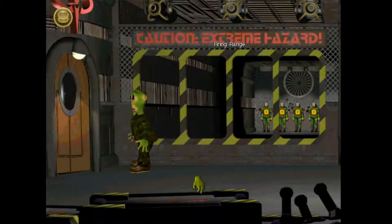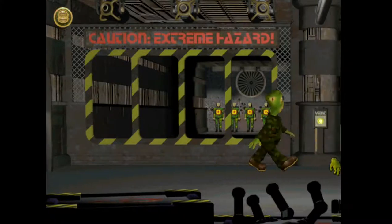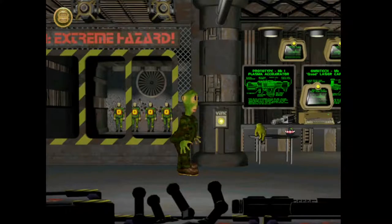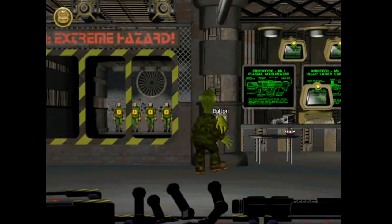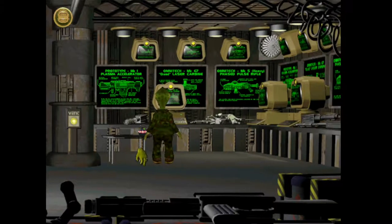Anything else around here? Can we walk off this way? There sure is — there's a button. I think it controls the vent. Why would I want to control the vent? I wonder. I might have to get back in the vents.